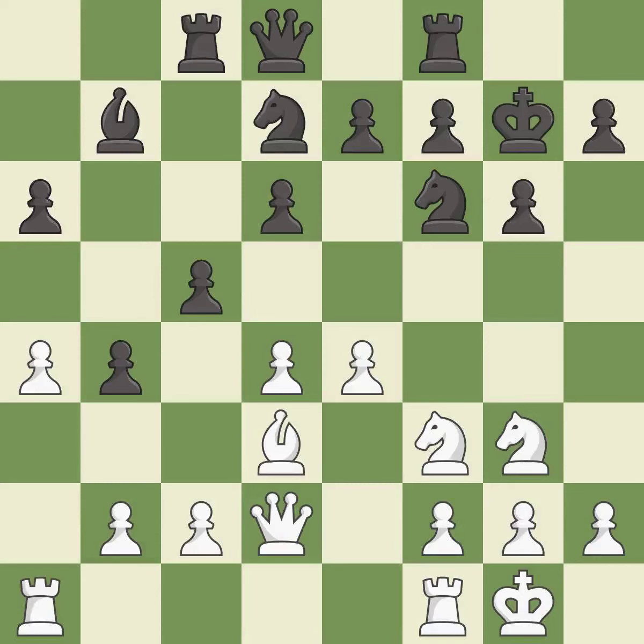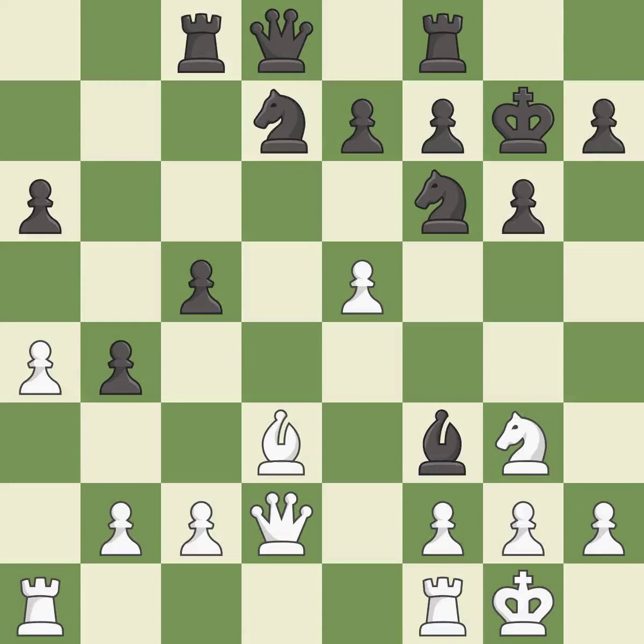Recaptures. It is best. The game was close to equal, but now black has the advantage — it is a mistake. This removes the attacking pawn. This is the only move that works. It is a great move. Recaptures. It is excellent. This is the only good move. It is best.